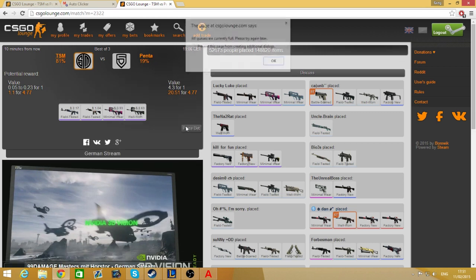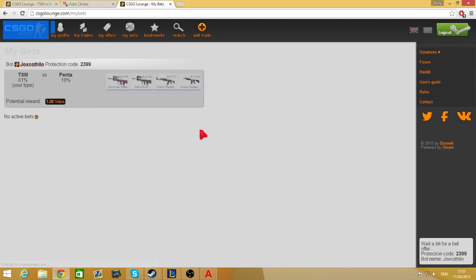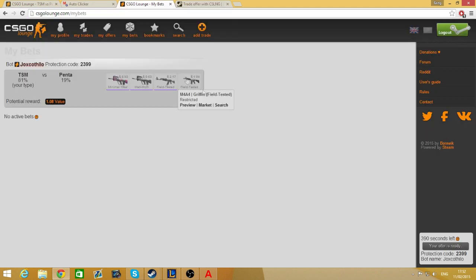As you can see it says 'all queues are currently full,' so what you want to do is click 'Place Bet' twice. It'll say 'prevent this page from creating additional dialogues' — click OK to that. Then start your auto clicker and just let it spam, and there we are — the bet is now activated.